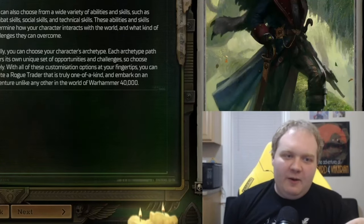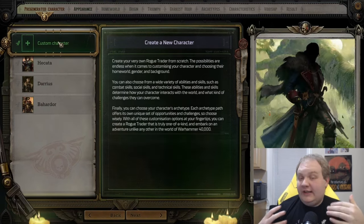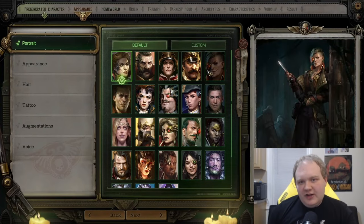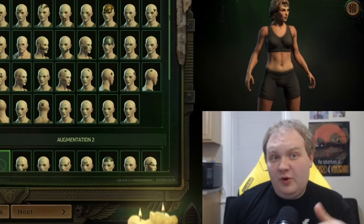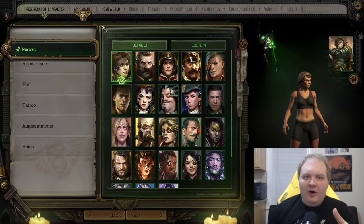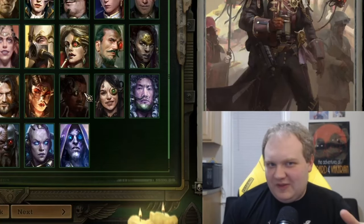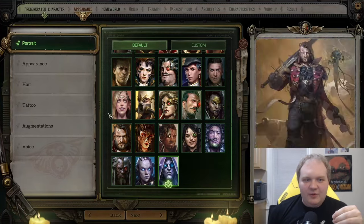You do have a few options for preset characters, but I recommend if you want to really customize your character and get the most out of your playthrough, you're definitely going to want to create your own custom character. You have a bunch of different options for portraits and appearance — I mainly want to focus on how the different choices you make impact your stats and play styles. I'm going to pick a portrait that lines up with a Psyker character.